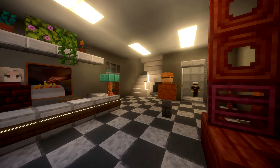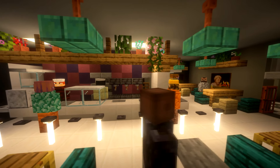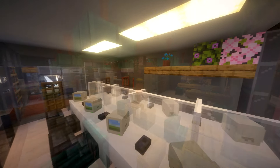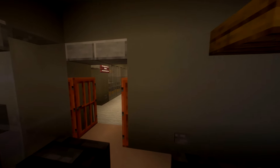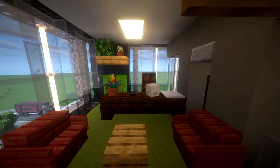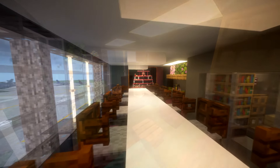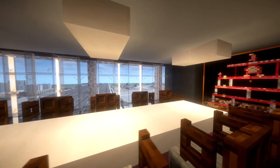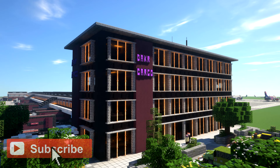Just a quick fly-through to wrap up: we've got that nice colorful reception area, the cafeteria — make sure you comment your name suggestions for that — the customer service area, and a couple of offices that turned out really nicely. My favorite is the Chief Finance Officer's office, so I wanted to showcase that near the end. And of course that boardroom overlooking all the planes at Dakr Cargo headquarters. Hopefully you've enjoyed this one — if you have, make sure to comment, like, and subscribe, and I'll see you on the next one.